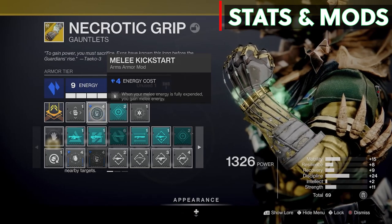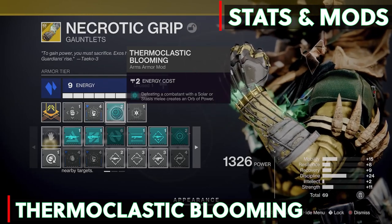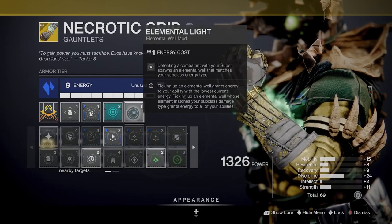I am also using the Thermoclastic Blooming mod from the seasonal artifact. Defeating combatants with a solar melee creates an elemental well, and it also allows your super kills to make solar elemental wells.